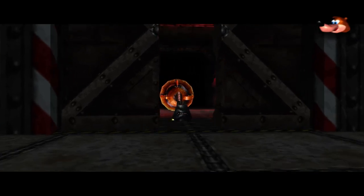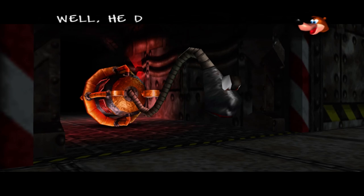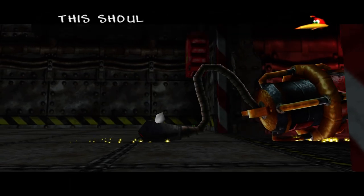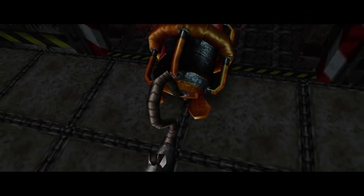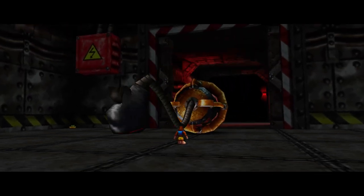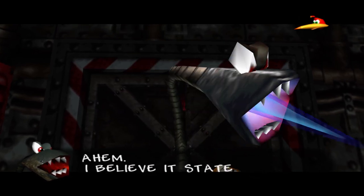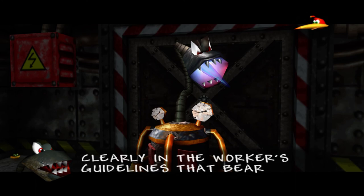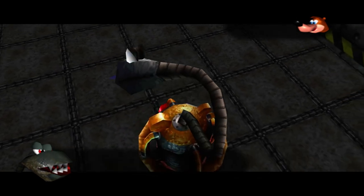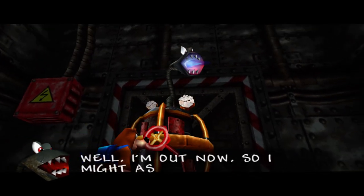But luckily, a cutscene activates which will stop you from taking fall damage. And this cutscene here is the reveal of the boss of the world. What on earth is that? I think it looks like an enormous toilet cleaner. Well, he doesn't seem to be very mobile. See how the poor thing struggles to get in here? It shouldn't be much trouble then. I believe it states quite clearly in the workers' guidelines that bears are not to be let in the building. So? Well, you're a bear, aren't you? No. I must remember to wear my glasses. Well, I'm out now, so I might as well go to work on you.